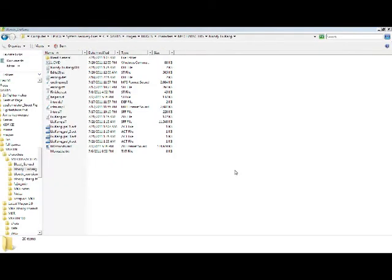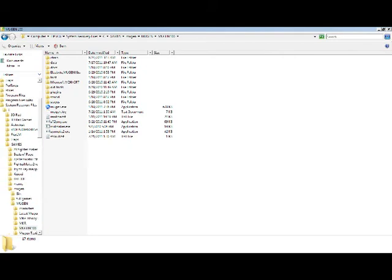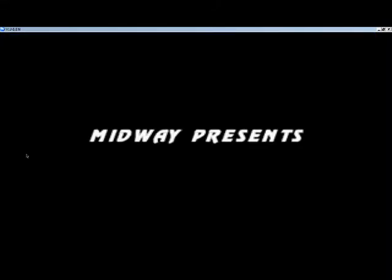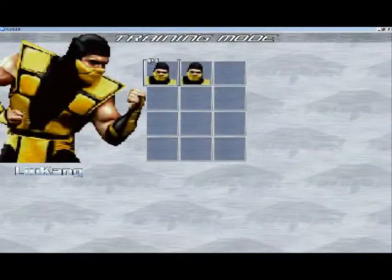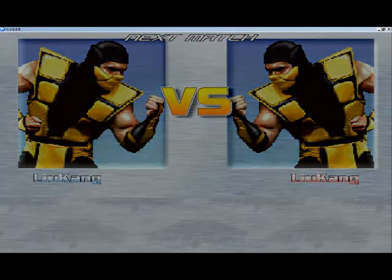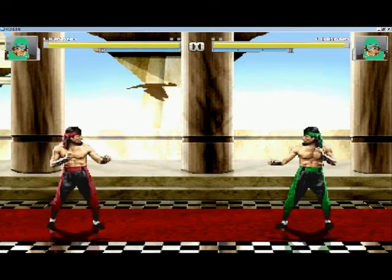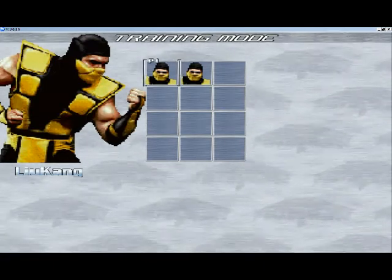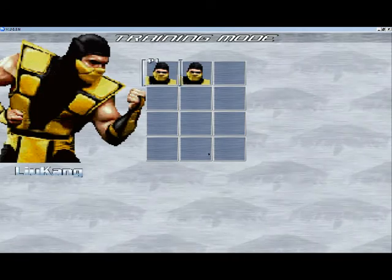Hopefully that fixed my problem. Yeah! Now we're talking. Ok, so for some reason in Fighter Factory Ultimate, when I save the pallets they got messed up and I don't know why, but in the original Fighter Factory that's easier to make, so it works good now.